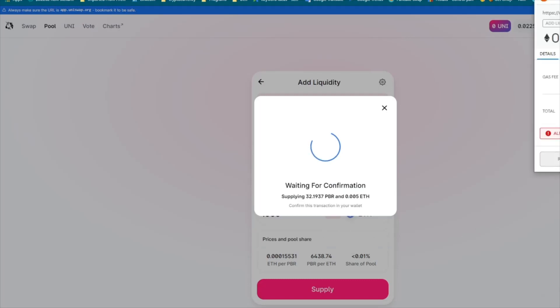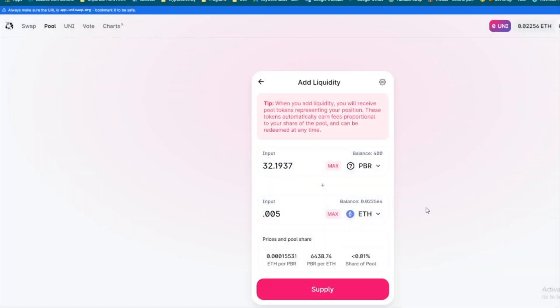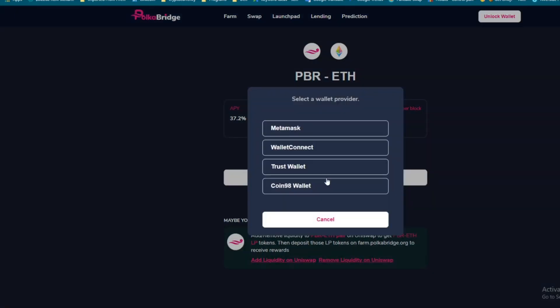As you can see, it's going to cost about $55 in fees just to do that step. I'm going to reject this transaction because I don't actually want to do it right now, but you can see the fees. Like I said, it cost me about $200 to do everything. Basically, you take your tokens, go through the process, and once you get the LP pair, you come back over here and go through the staking step.